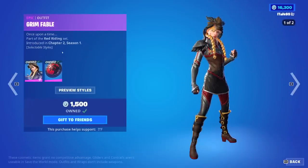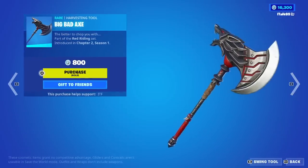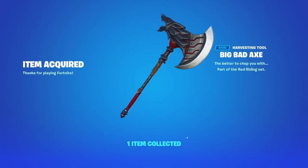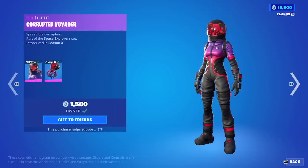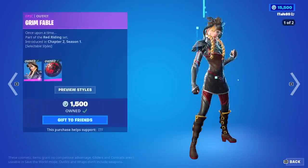Moving on from that, Grim Fable with the Pack Leader — love Grim Fable. The Big Bad Axe is also back. I think I'm going to buy this. I don't think this came back with the skin, but it's pretty good. And then the Wolf Hunter Wrap — honestly, not a favorite of mine. Corrupted Voyager is back with the Xenopod, and the Corrupted Wrap is also back.